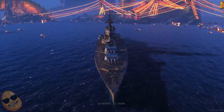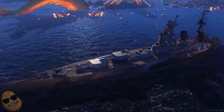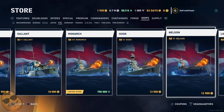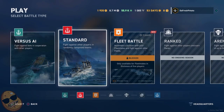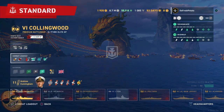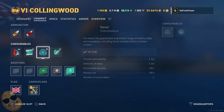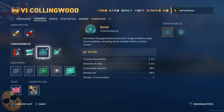Here goes the Nelson comparison. The Nelson has more guns than the Collingwood — the Collingwood has two guns per turret, the Nelson has three guns per turret. I should have bought the Nelson because it too was on sale. But like I said, I chose the Collingwood because of those two extra consumables. Who doesn't want a sonar and a reload booster on a battleship?